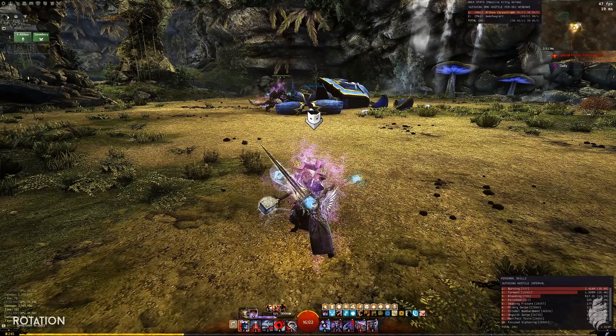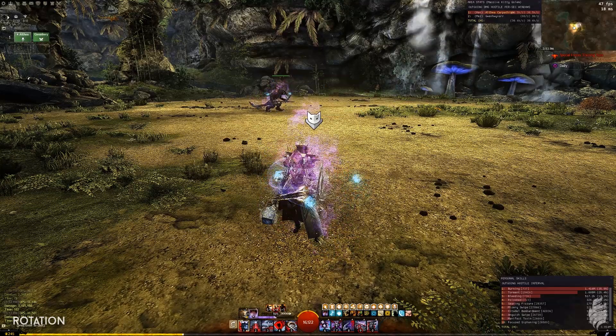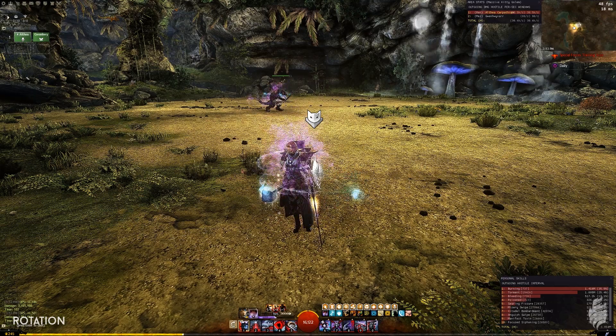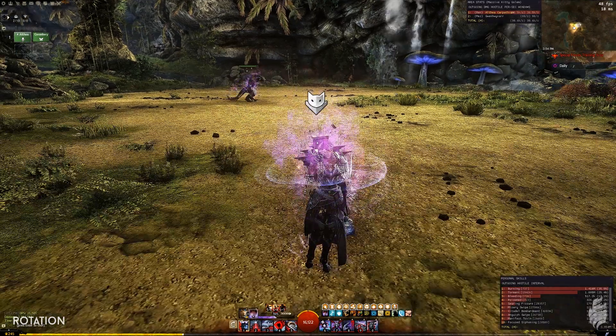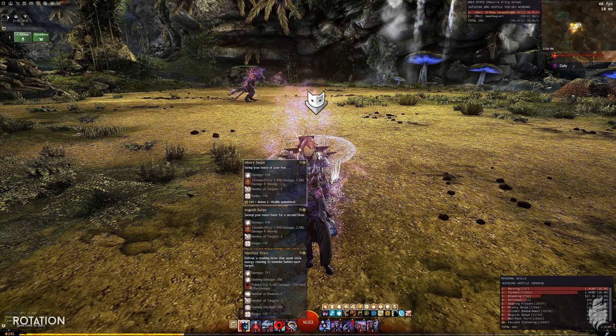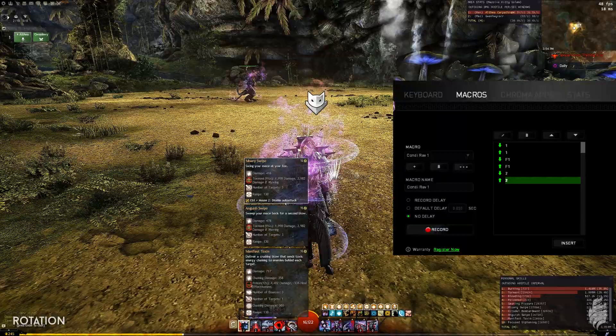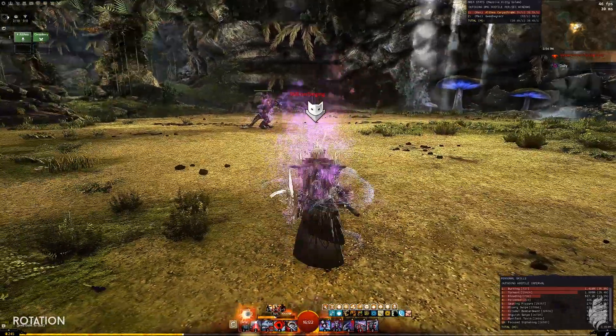As you can see from the chart, 35% of your damage is coming from Burning, 25% from Torment, 13% from Bleeding, 8% from Poison, and then the rest from your other attacks. If you're going to make a 1-skill macro for this build — which binds multiple skills to your 1 so you can spam them off cooldown — I would bind your 1, your 2, and your swap legends buttons so you can do them all off cooldown.